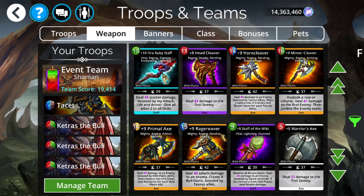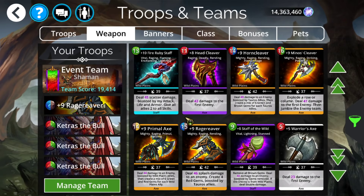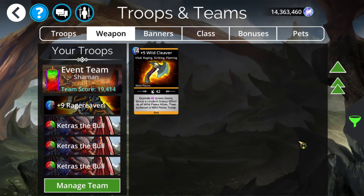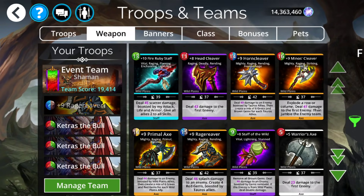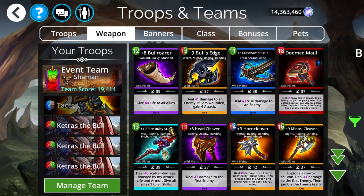Rage Weaver ends up dealing some splash damage to an enemy and creates four red gems boosted by Taurus allies at three per ally. So if you end up having a full team of Taurus — which generally if you're building a build like this you do — that'll be 12 additional gem spawn for a total of 16 reds every single time you cast this, which is a pretty sizable amount. A little bit of a high mana cost at 15, but it can end up getting some pretty good value and will generally fill all of your red Tauruses on your team. Almost every single damage-related Taurus incorporates red. Between the four weapons, Rage Weaver is definitely highest priority, Wild Cleaver probably second highest priority, and the other two you'd get situationally depending on your composition.